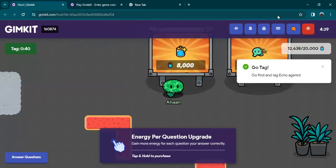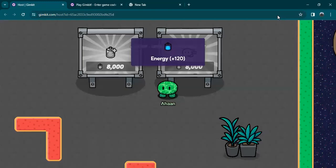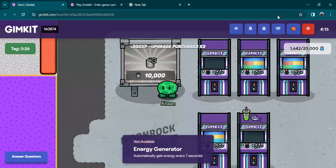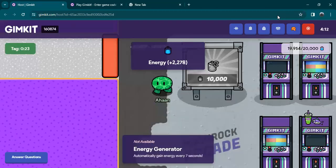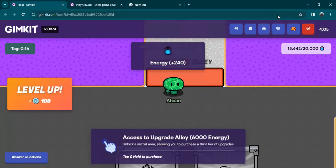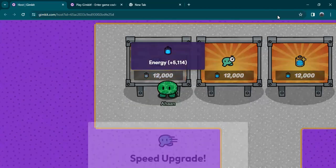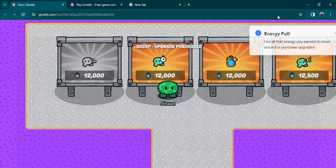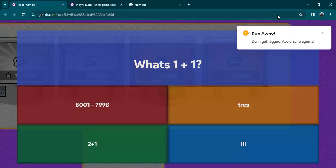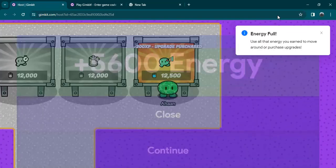Let's go to the upper part of the map now. 12, 13 — I really like this, it's just like grinding XP. 14, 15 — ooh, leveled up again, that's so nice. Upgrade alley! 16, 17, 18, 19.